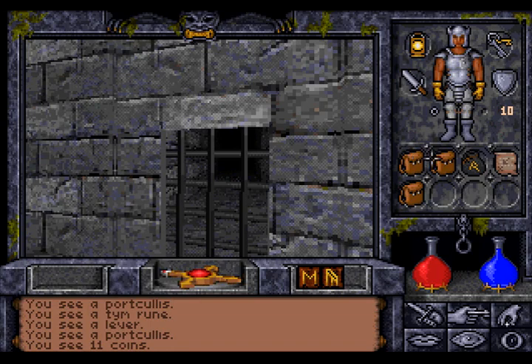Because coins can't be destroyed. The portcullis is also locked, so let's open it.